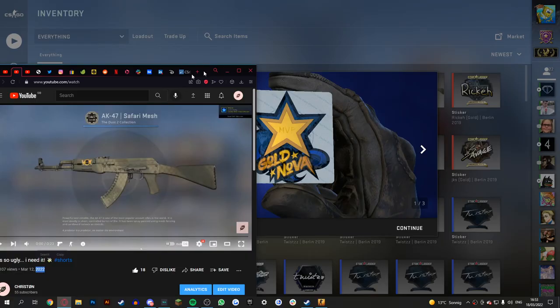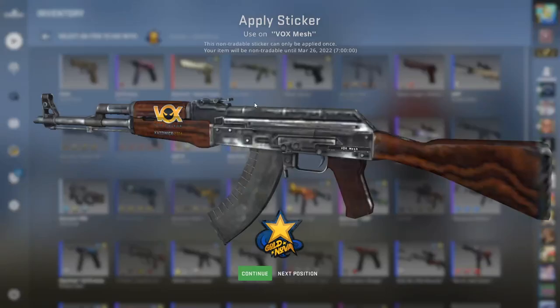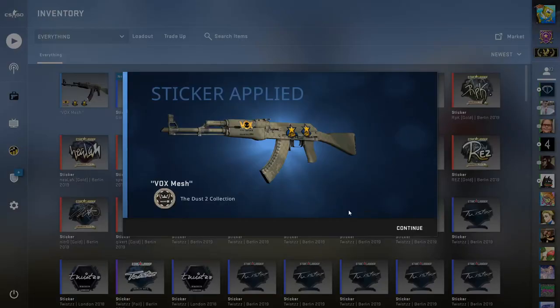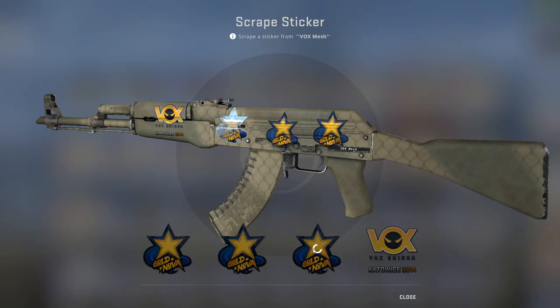You guys really liked my ugly Vox mesh craft that I managed to pick up recently. So I had a kind of a neat idea for a craft on it, which is these Nova stickers scraped to the max that they possibly can go. I have a feeling this is going to look bitching. Make sure not to scrape the goddamn catter. And there's the last one.